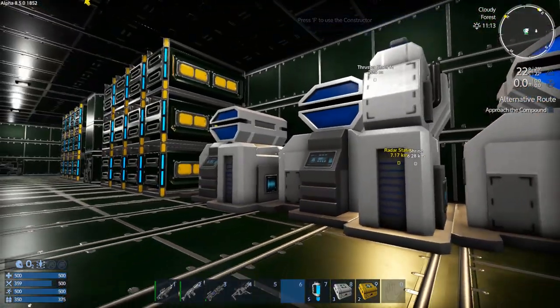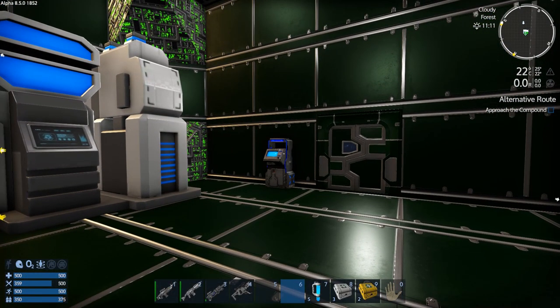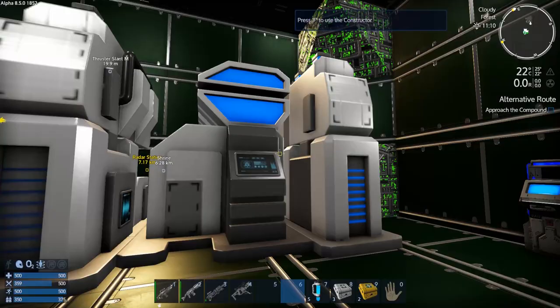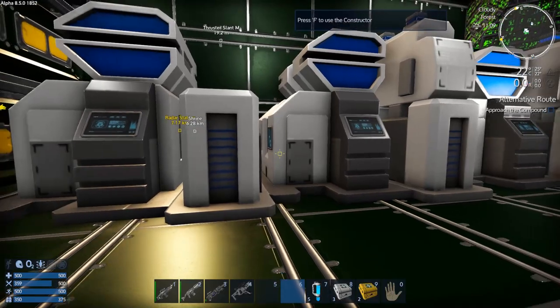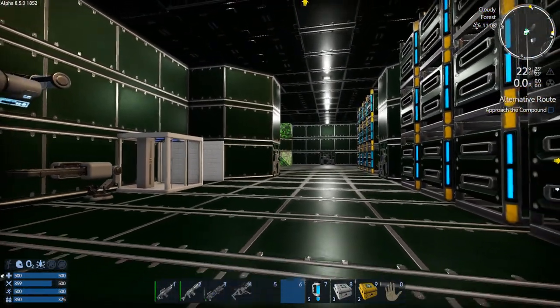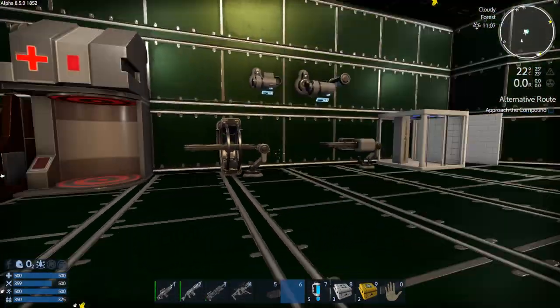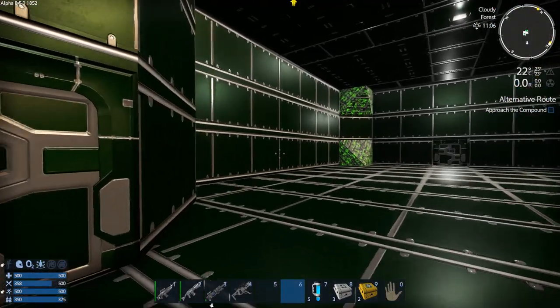During the day, constructing doesn't seem to drain the battery — it does slowly charge it. I put in an ATM, and I've got my two advanced constructors and the large constructor, which I'm using for smelting right now. I do sort of have plans to put in a furnace, but I more want to do a deconstructor — maybe a deconstructor and furnace over here.